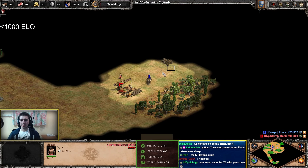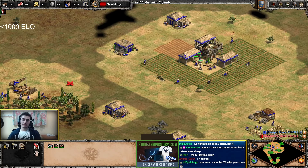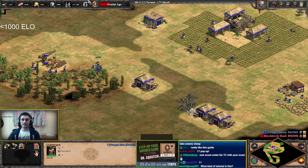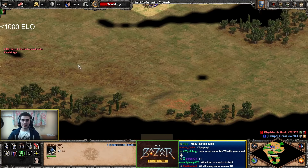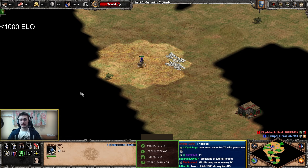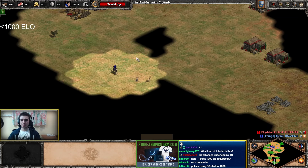Scouting my opponent — he's also got a mining camp. Let's make some more farms. If you're having trouble scouting, feel free to use the Auto Scout button to help, though it will hinder your ability to learn manual scouting. I'll showcase manual scouting: actively looking around to find things in undiscovered areas. There are two types: undiscovered area — the black area, meaning I've never been there — and fog of war — the gray area, meaning I've been there but don't currently have vision.